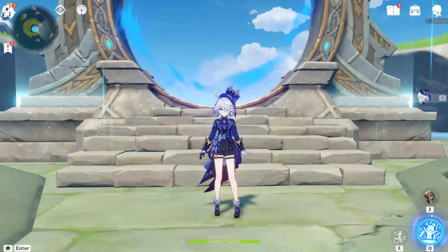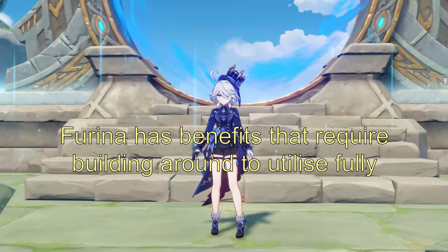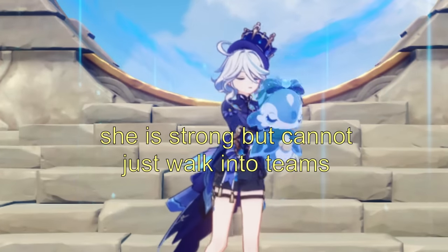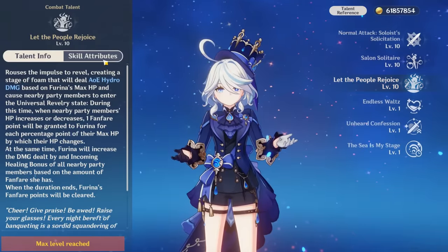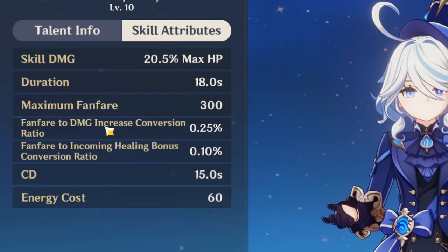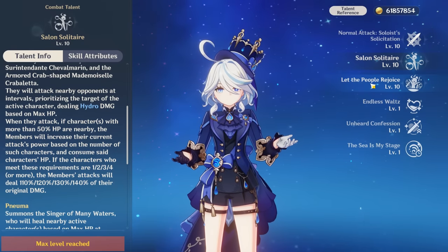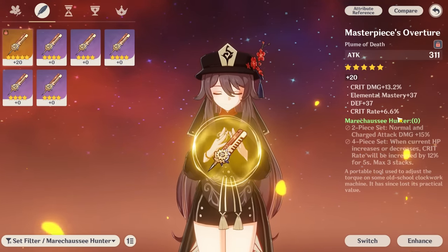Furina is a very unique character — she brings both advantages and disadvantages to your team, and you have to solve the disadvantages in your gameplay to fully benefit from the advantages. She has off-field damage with her skill, and her burst does a little damage but is mostly used to buff your team with Fanfare stacks. The skill constantly drains a percent of all teammates' HP, which increases Furina's damage and her buffs.